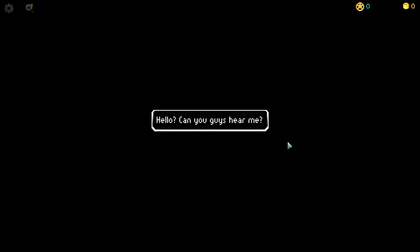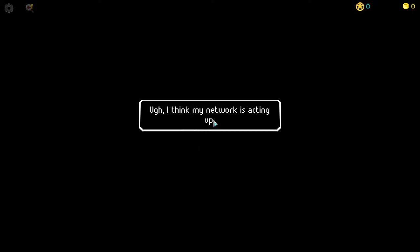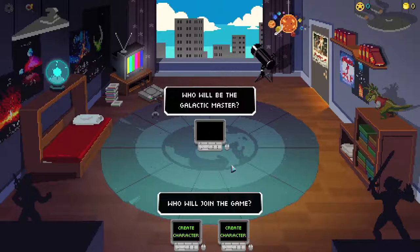The in-game characters check in: 'Hello, can you guys hear me? Yes I can. Is everyone here? I don't know, it's dark, I've presumably got my eyes shut. I can't see you though. It is supposed to be dark. I think my network is acting up. Let me have a look at this.' Then the room is revealed - it's beautiful, there's an actual plasma ball. That's tremendous.